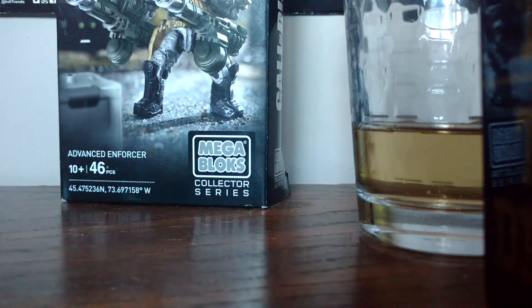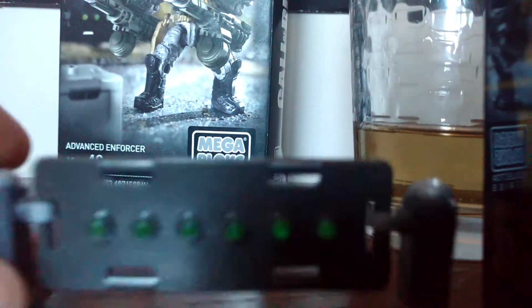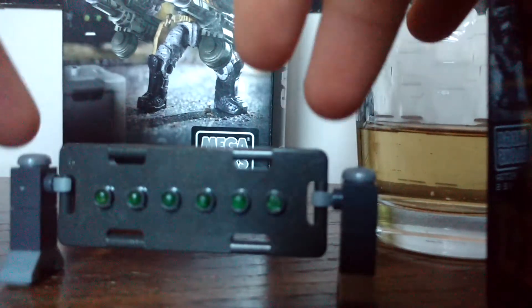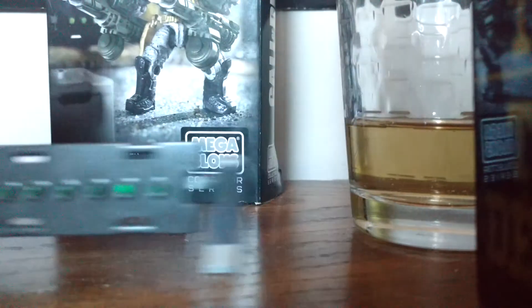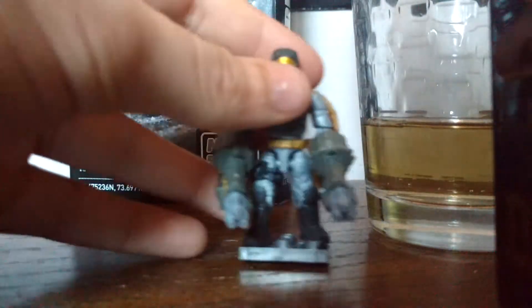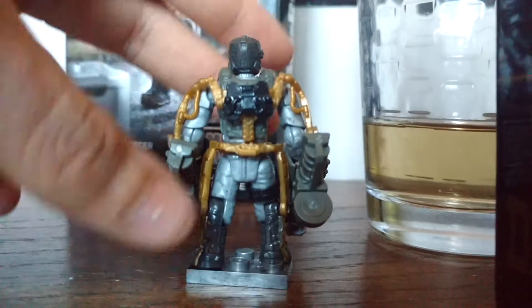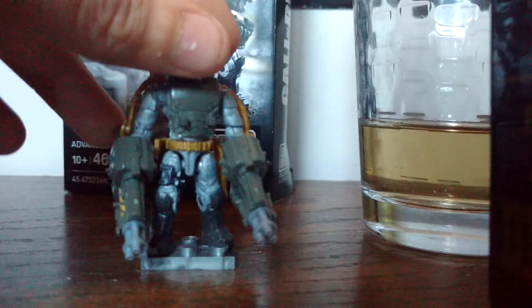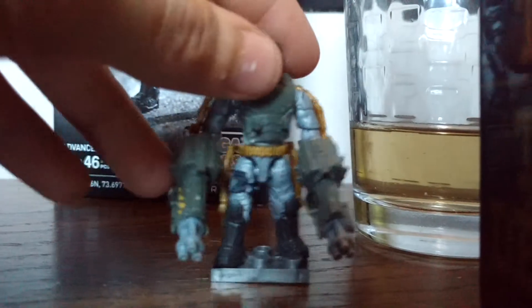Is this a buy or pass? It's a definite buy. You get to build two of these. It doesn't come with any spare pieces sadly, but it doesn't come with any missing pieces either, which I'm very happy about. Here's the figure — he has a gold exo suit which is very nice, comes with the black backpack for the exo suit, two of these, and a little leg strap that can't attach to anything.